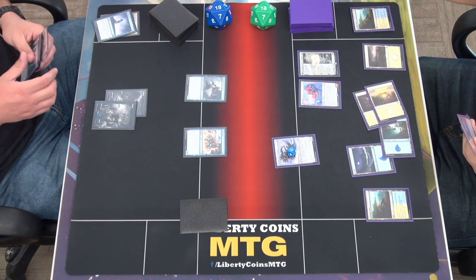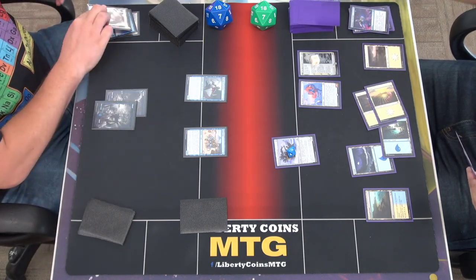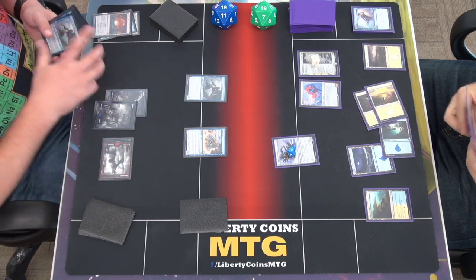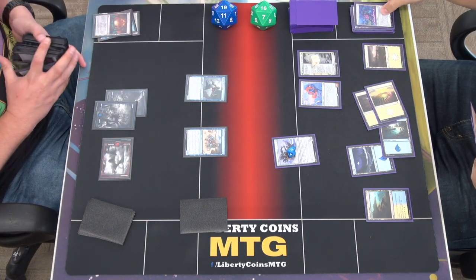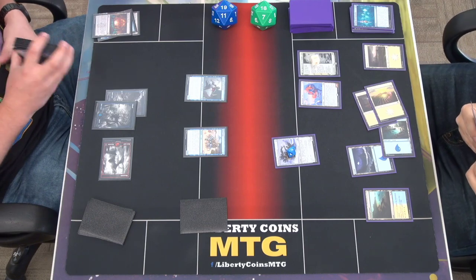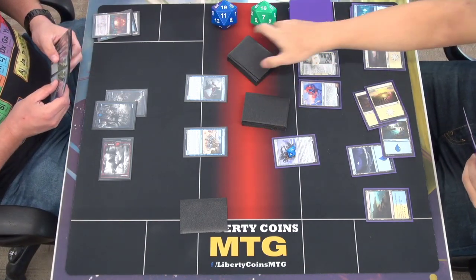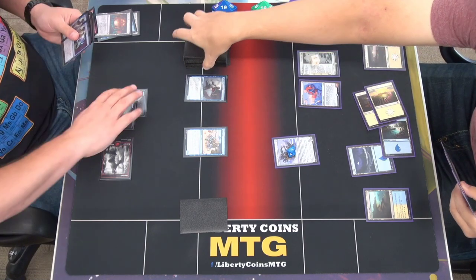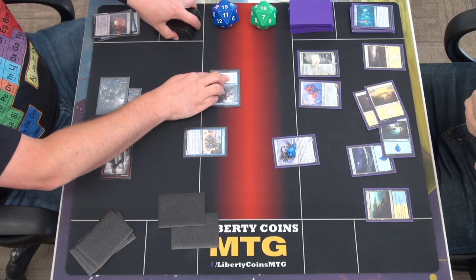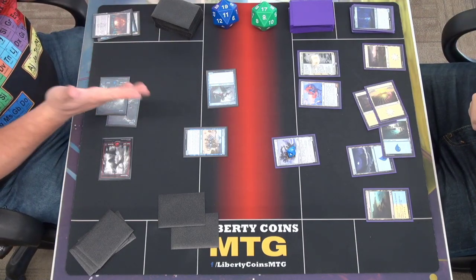Play my land for turn — trigger, mill three, then it sacrifices. I gain one and go get the land — take the mountain, trigger again. I'm going to foretell a second card and go to combat — attack for one. Go to 17, mill. I will pass.